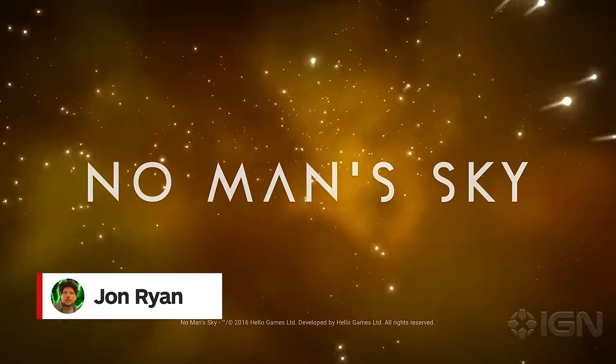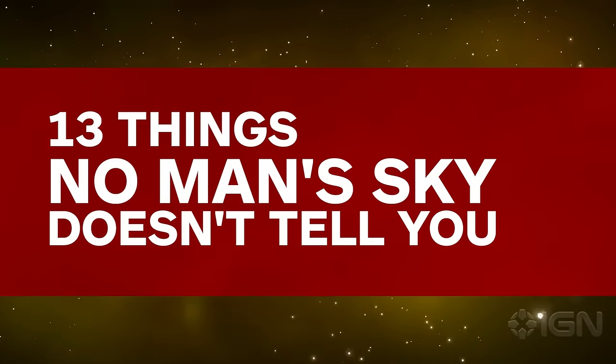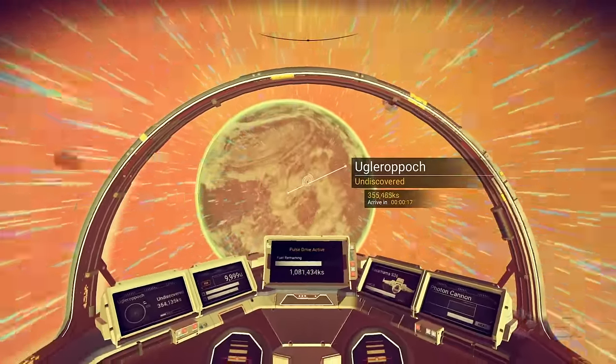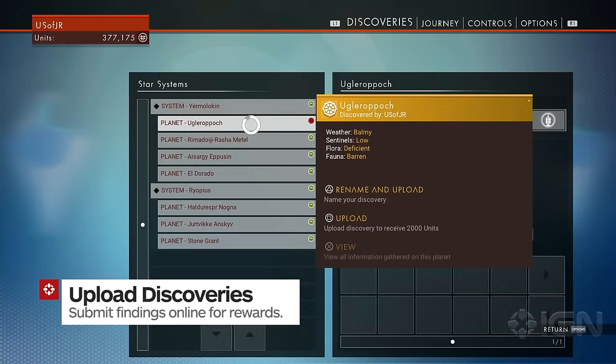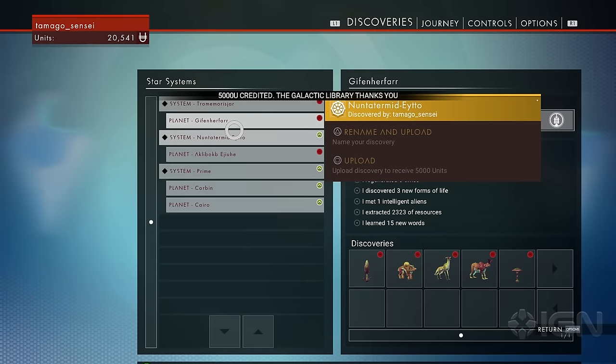No Man's Sky is an impressively vast game, but it's not always great at describing what exactly you need to do. Here are 13 things No Man's Sky doesn't explain too well. You probably know that you can name and identify new lifeforms and planets as you find them, but did you know that you can also get paid for it? In the options menu, report discoveries to the galactic knowledge base for hundreds and sometimes even thousands of bonus units.